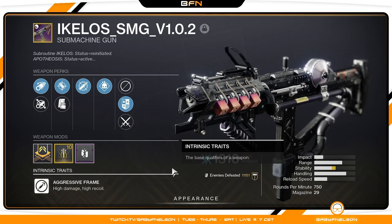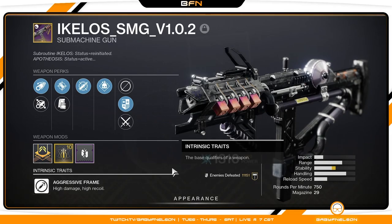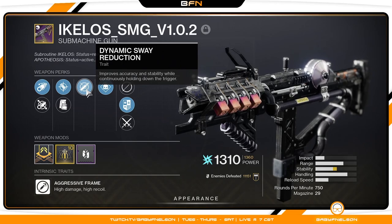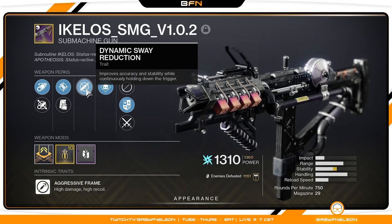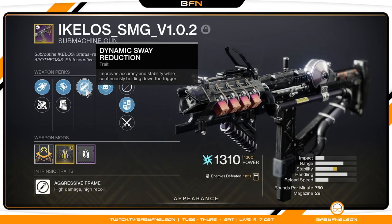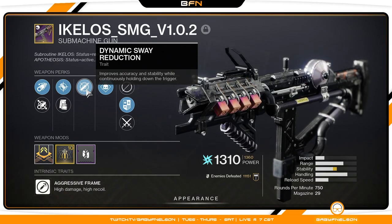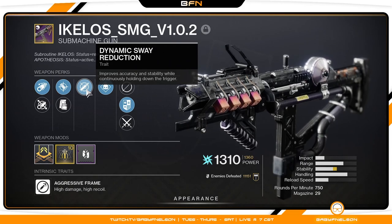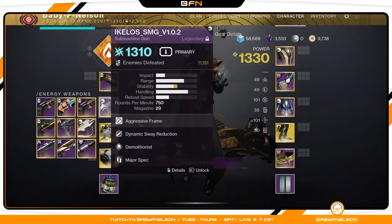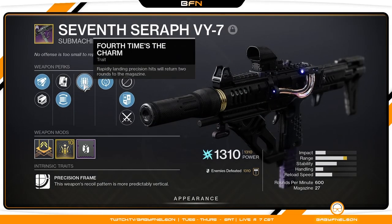Definitely don't sleep on Demolitionist, especially if you love throwing grenades. It's really strong for Stasis Hunters, Warlocks, and Titans alike. As a bonus, also don't sleep on Dynamic Sway Reduction — this trait improves accuracy and stability while continuously holding down the trigger. Any weapon with a higher clip that you want to hone in on stability, this is really good. The longer you shoot, the more stable and accurate the weapon becomes. That's why I paired those two together — a great pickup.